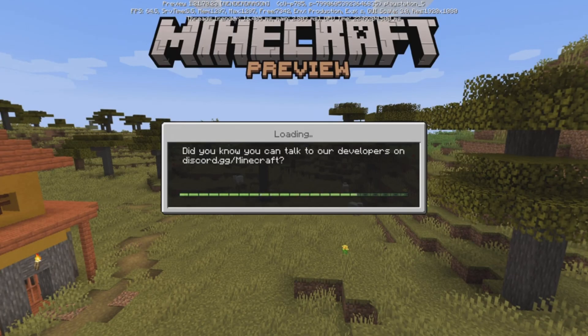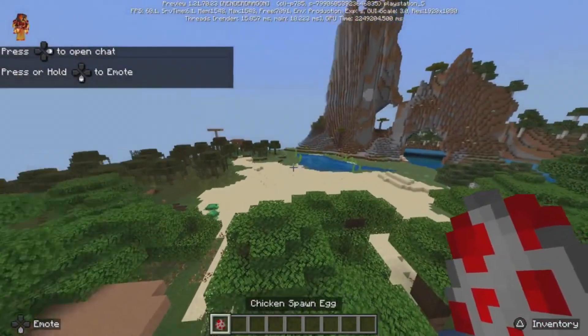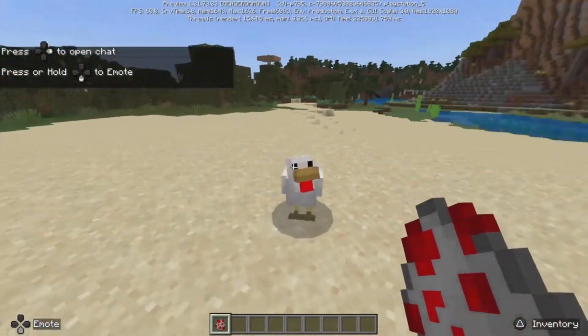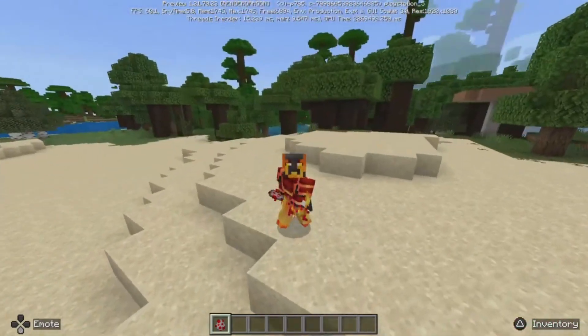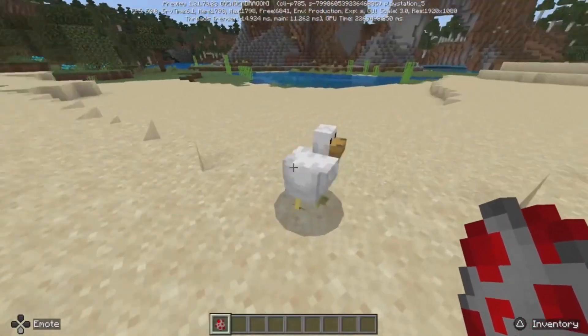For example, I'm going to load up a world that is not an experimental world, and I'm going to try and spawn some of the new mob variants just to prove that they simply will not show up. If I spawn a chicken, as you can see, if this was an experimental world, that should be a new chicken variant right now. But because this is not an experimental world, it's simply just the old chicken we've always known and loved.